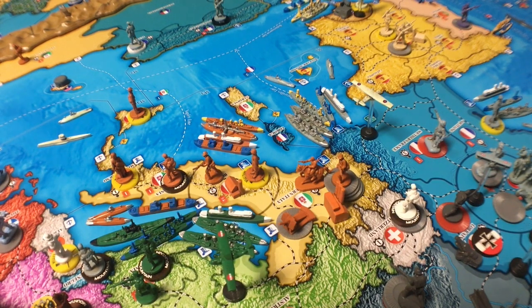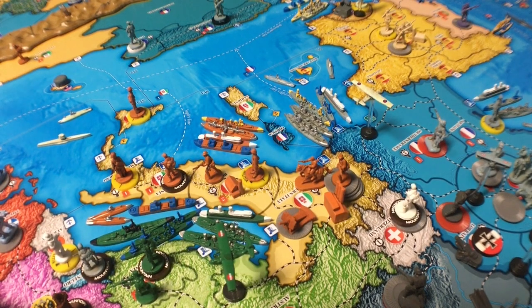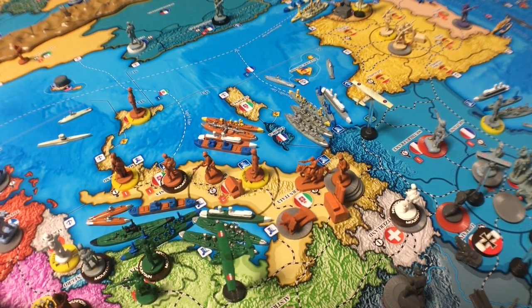The next in the turn order is Italy. However, Italy is not in the war yet, so what you do in this case is you just skip over Italy. You don't collect any money for them, you don't move any units around. How would you? You don't know what side they're going to be on. Who would spend that money? You can't play Italy — it's not until summer 1915 that they join.